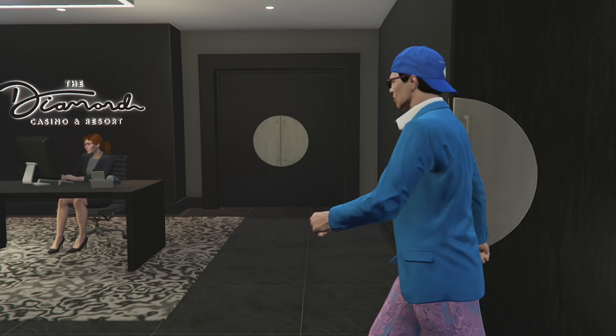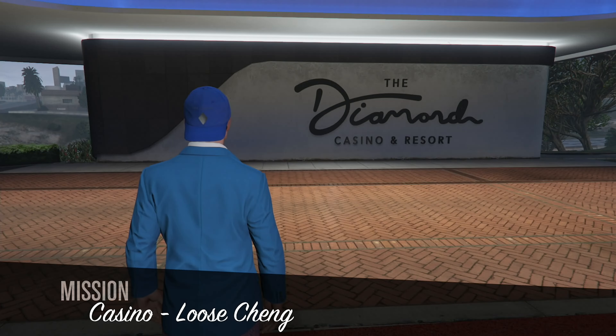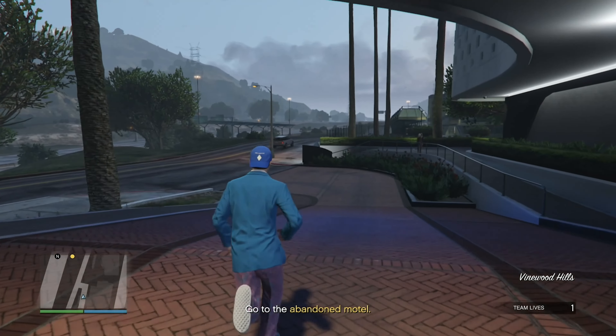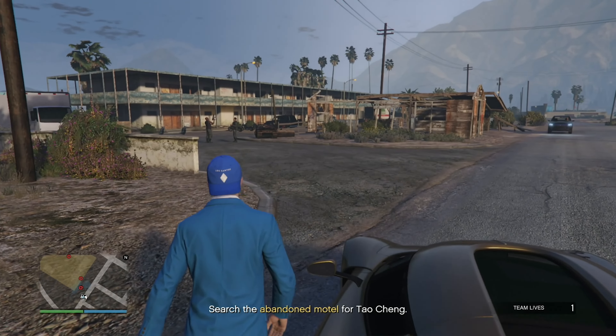We're about to jump into the casino job Luce Chang and we're getting this cutscene right now. Mr. Chang got caught by some kidnappers, so now we need to go to some motel. We made it to the abandoned motel — now we have to search for Mr. Chang.